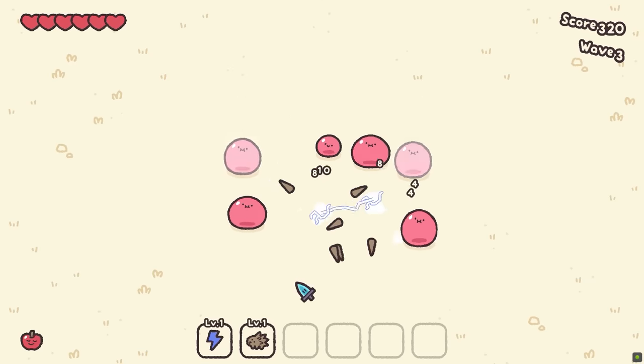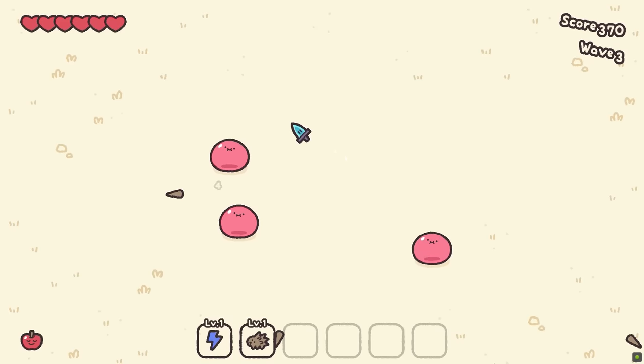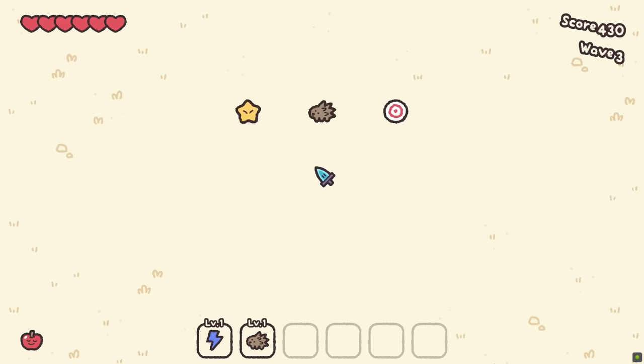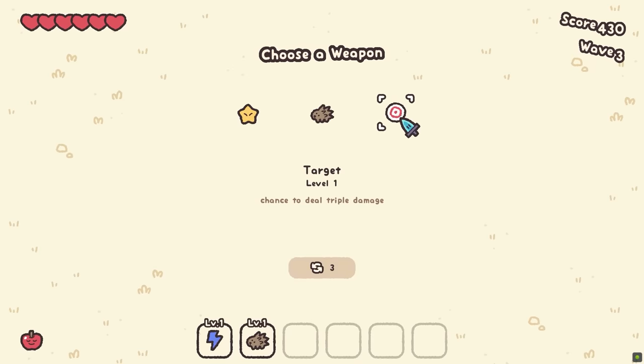It may look simple at the moment, but now the enemies can actually attack back. So we're just going to time our attacks a little bit better. Take that. Chance to do stars, chance to do triple damage. Quills do more damage — sure.